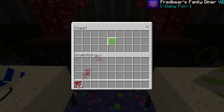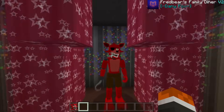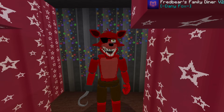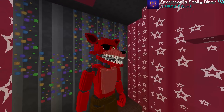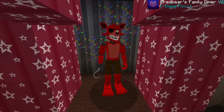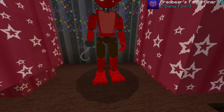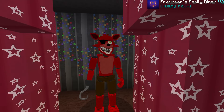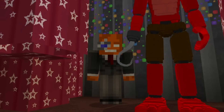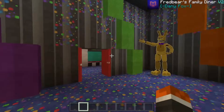Next up is Foxy from 1983 — all the animatronics in this add-on are the 1983 versions. Putting him on the stage, he looks so cool. Withered Foxy is one of my favorites because of how sleek his face mask looks compared to FNAF 1 Foxy. He's got little brown shorts on, which Danny Fox added — and that massive hook is gigantic, about the size of my head.